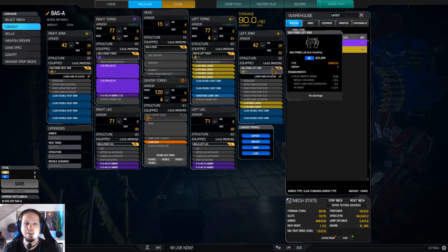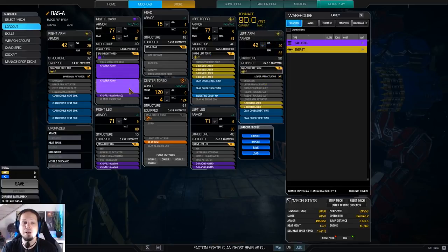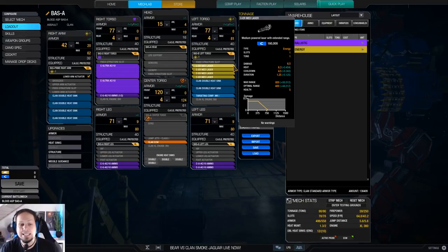The rest of the Blood Asp parts are just Omniports from other variants. We have Blood Asp left and right arms, and the D right torso and the B left torso. What we are doing here is running a combination of two Ultra AC-10s and six ER medium lasers. This combination is pretty good because the range syncs very well.